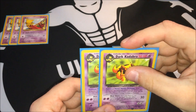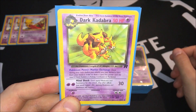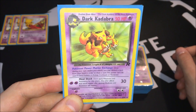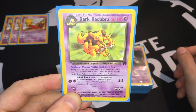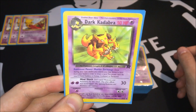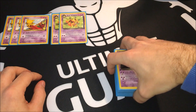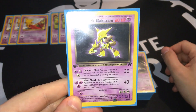I have two copies of Dark Kadabra, a 50 HP Pokemon with Matter Exchange — once during your turn you may discard a card from your hand to draw a card, which is very powerful, especially when Dark Vileplume is in play and we can't play Trainer cards. We can discard a Trainer card in exchange for drawing one extra card. Mindfshock costs two Psychic energies for 30 damage, and weakness and resistance are not applied. Weakness is to Psychic and Retreat cost is one.